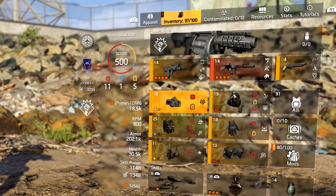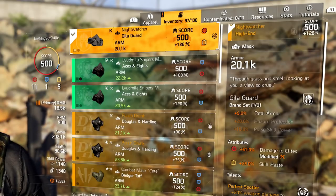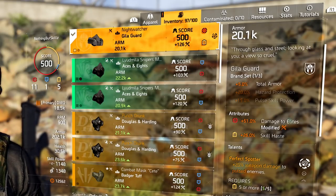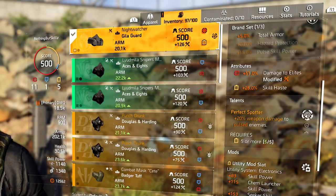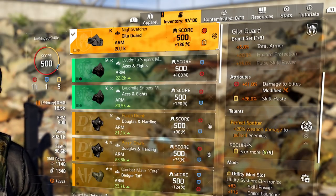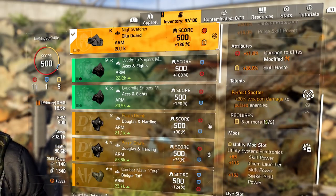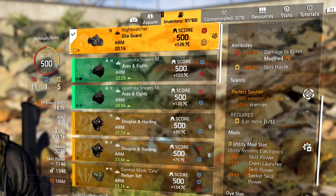For the mask we're running the Healer Guard mask with Night Watcher and Perfect Spotter — 20% weapon damage to pulsed enemies. We always have a teammate running Tip of the Spear and another running Aces and Eights, so we'll always have somebody pulsing. We have 51% damage to elites, a yellow roll, and a Utility Monster. You need these two yellow rolls to hit five utility. If you can get skill haste on these rolls, that'll help your skills come back quicker so you can swap through the builds.